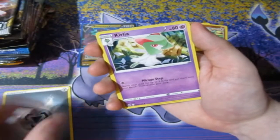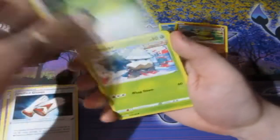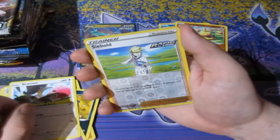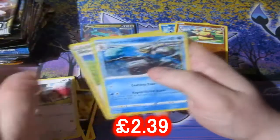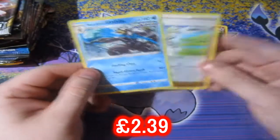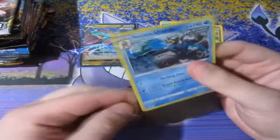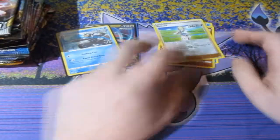We got Metal Energy, we got Curlier, we got Justified Gloves, Weeding Gloves, Snover, Yan Mask, Coughing, Shuppet, a Scribble, a Reverse Foil Snorlax. Whoa! It's a Water-type version — Rapid Strike Urshifu! I'll take that. That is actually a cool holo right there. Don't have that one, to be honest. I like that a lot.